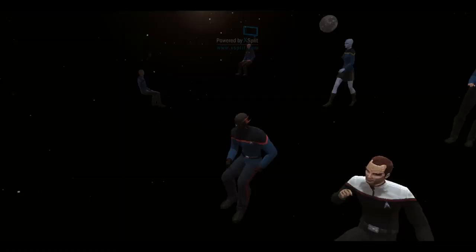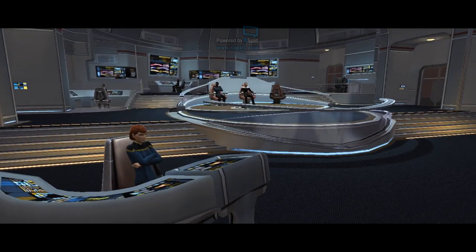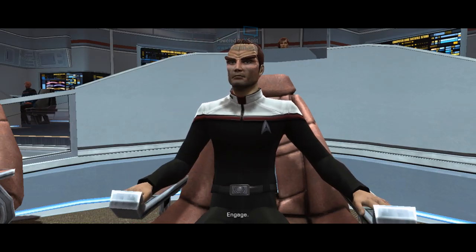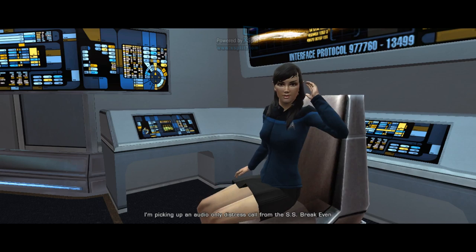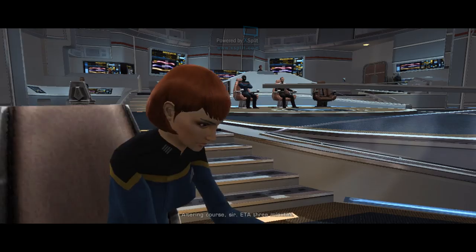Captain, I am picking up a distress call from the SS Breakeven — audio only. Let's hear it. This is the SS Breakeven — our warp core is failing and we are in need of assistance. Let them know we're on our way. Potter, lay in a rendezvous course — altering course, sir. ETA three minutes. Transporter room, prepare to beam over survivors. Sensors can't read anything in the vicinity of the Breakeven — communications are out as well.